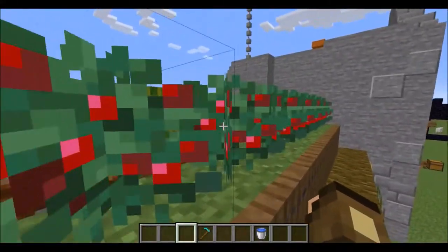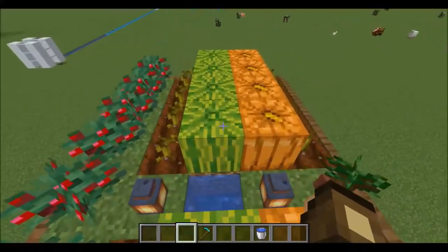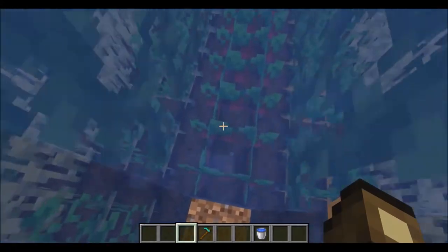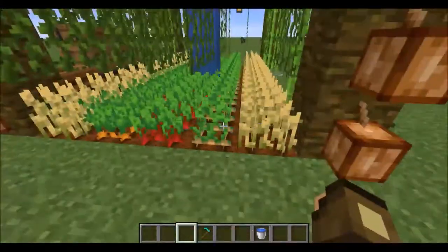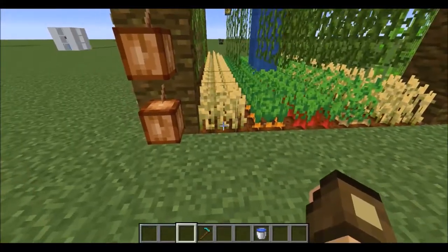You can come up here and pick your berries, then switch to this side and go harvest your melons and your pumpkins, and everything looks neat and nice. Down here you've got your other vegetables that you need for your regular stuff, and all of them are planted in rows to take advantage of the faster growing state.